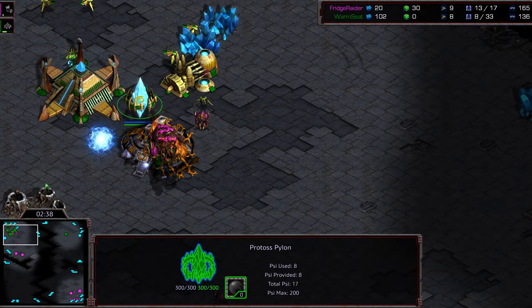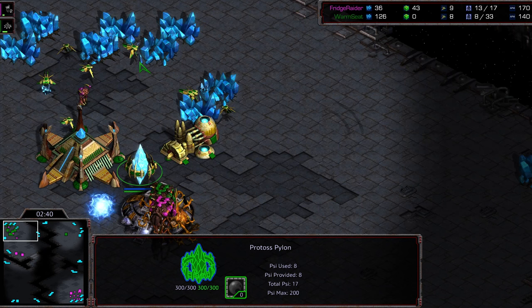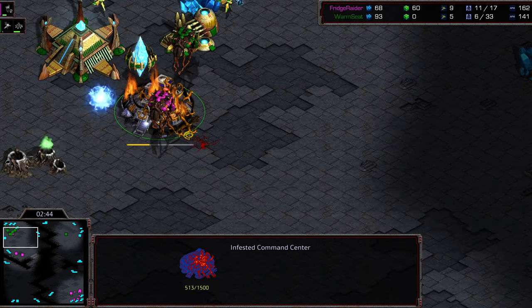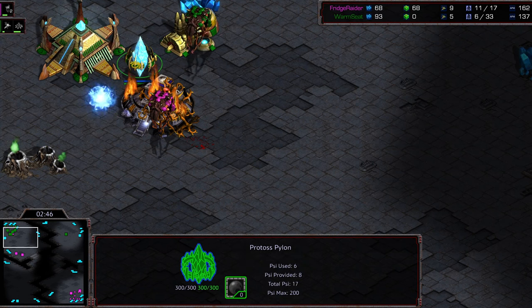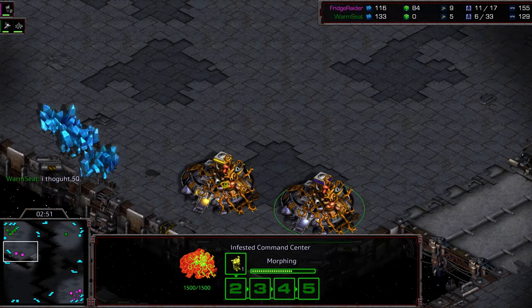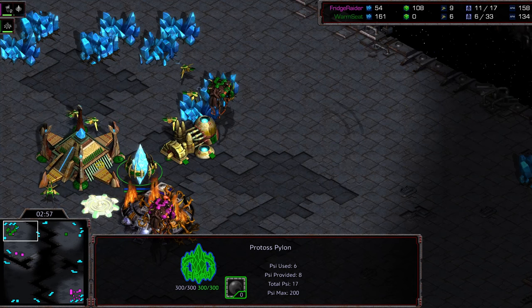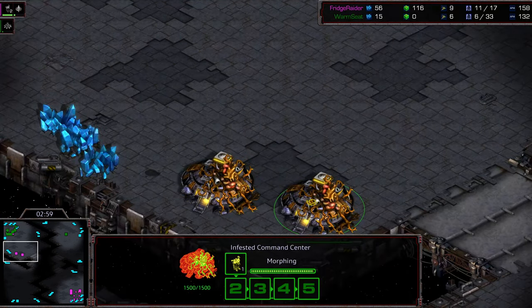Warm Seat trying to grab gas. Keep in mind, this is a single Pylon trying to defend all of this. More probes getting wiped out. The next wave is taking a bit of splash. It looks like the Infested Command Center is taking some damage. The cannon might warp in, but one or two Infested Terrans hitting this Pylon — 500 to 600 damage — and everything's unpowered anyway. They should be able to walk right in there.